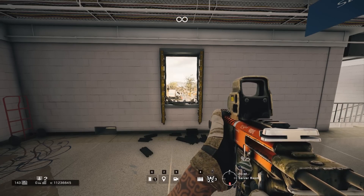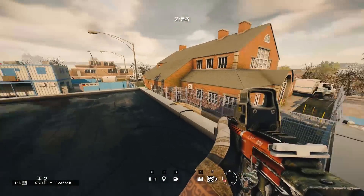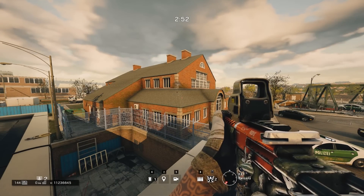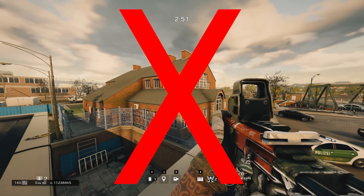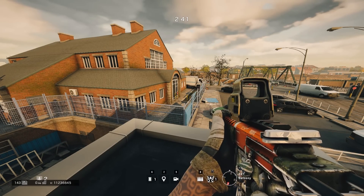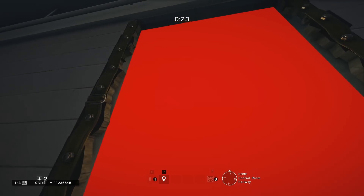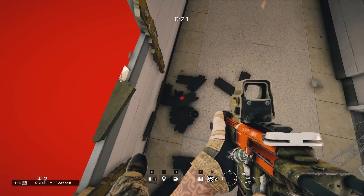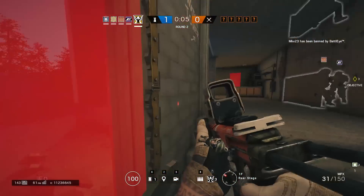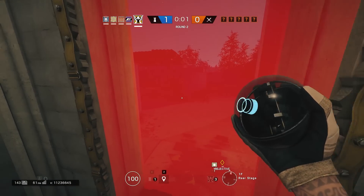Valkyrie comes with three black-eye cameras. They can be placed anywhere inside the map. If you throw a camera outside and it accidentally goes out of bounds, it'll automatically be destroyed. So it is very crucial that if you're going to throw a camera outside a window, make sure it does not land out of bounds. Valkyrie can only throw her cameras outside after the prep phase has finished, meaning time is a huge factor. You don't want to be caught outside trying to line up a perfect camera, but you also don't want to just throw them willy-nilly.